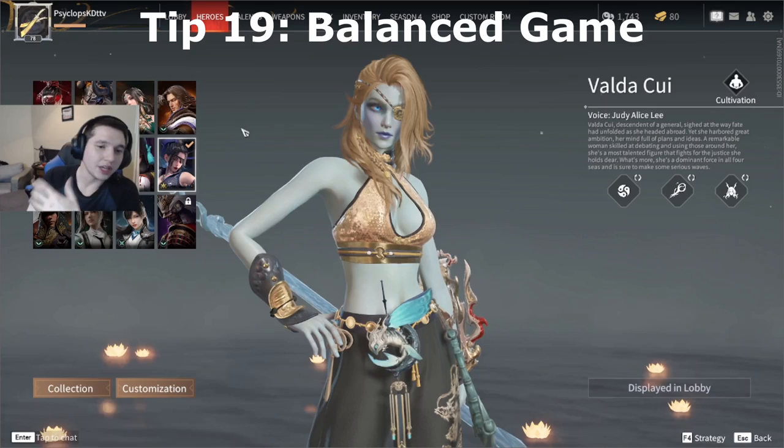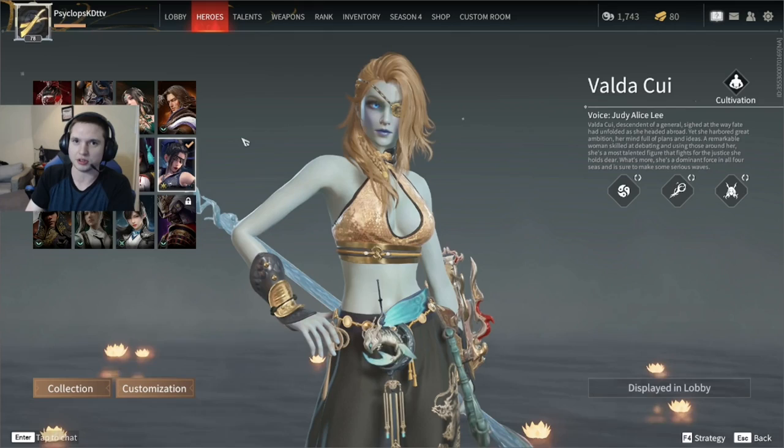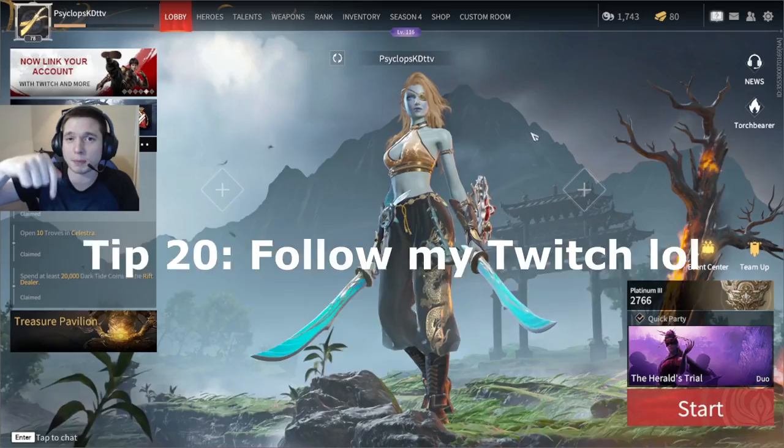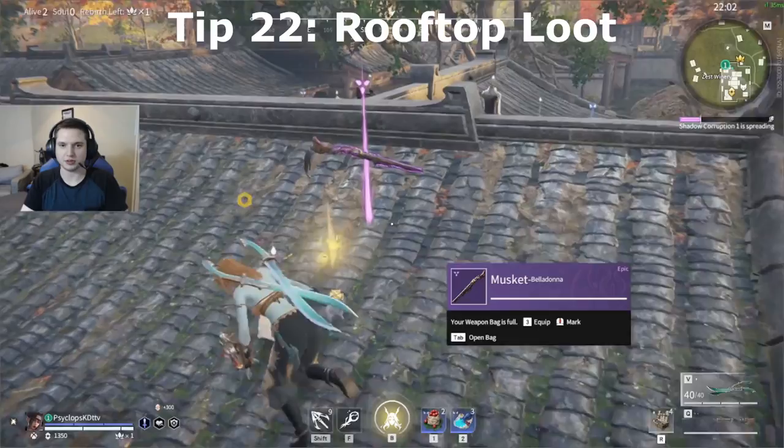Generally speaking, the game is pretty well balanced as far as heroes and weapons go. You can pretty much play whoever you want with whatever weapon you want and find success if you continually get better. It also helps to watch live streamers. If you pull up your map, you can see people on ballistas rotating and moving around. When you're looting, make sure you pay attention to the rooftops because purple items can definitely spawn there.